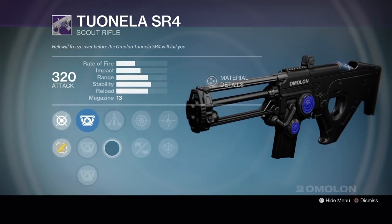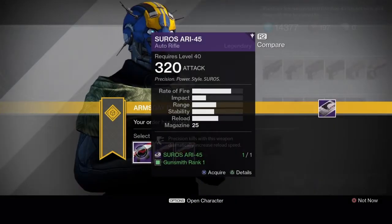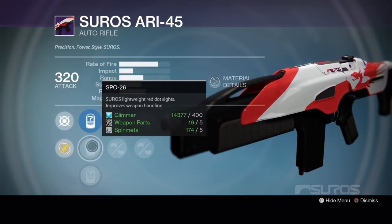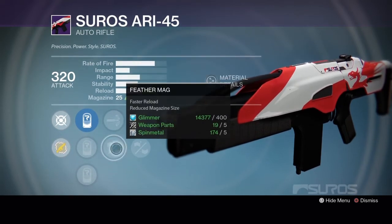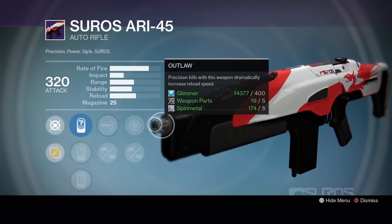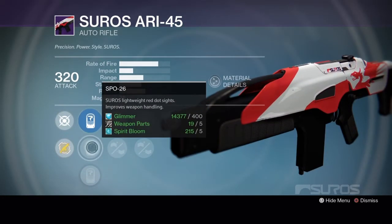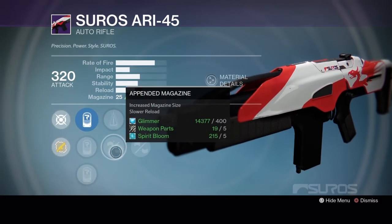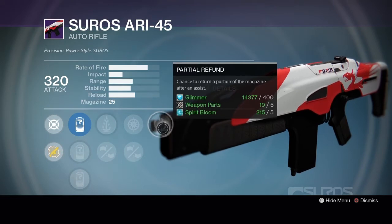Next we have the Suros ARI-45 auto rifle. Rank 1 has SLO-19, SPO-26 or SRO-37, High Caliber Rounds or Feather Mag, Snapshot or Small Bore, and Outlaw. Rank 2 has SLO-19, SPO-26 or SRO-37, Perfect Balance or Pendant Mag, Snapshot or Hand Laid Stock, and Partial Refund.